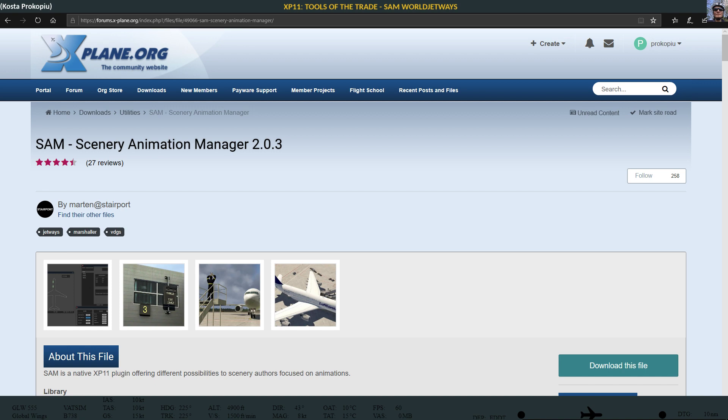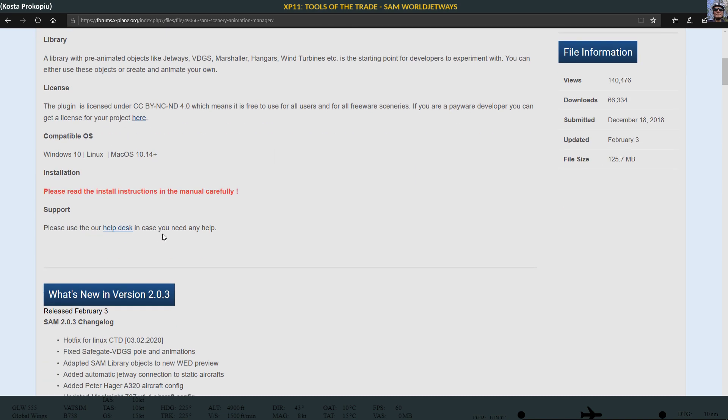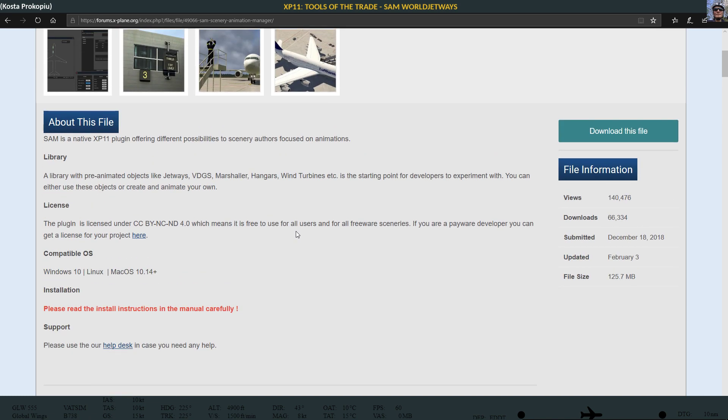Any of the default X-Plane 11 gateway scenery airports would not move. That was the situation until I just recently decided to purchase the payware option — an additional option for SAM. You still download SAM for free, that hasn't changed, but it now has added a payware add-on called Worldwide Jetways, which actually makes jetways move anywhere in the world — at least that's what they claim — with any scenery.